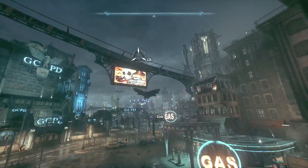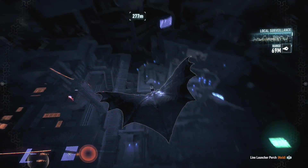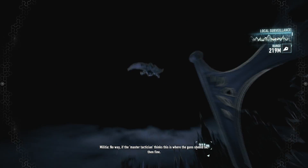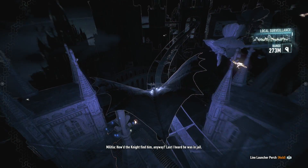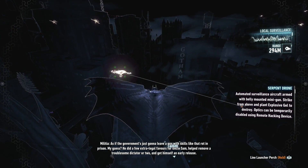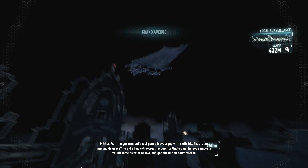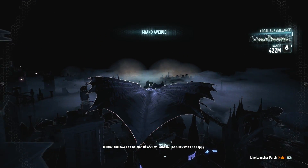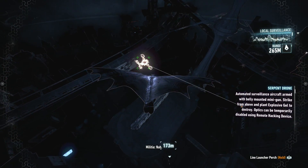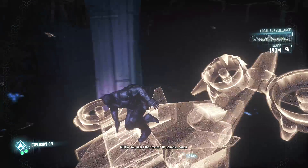The bat's here. Who picked these buildings for a watchtower? We're pretty low down. The commander picked the spots — go free to argue with him if you want. No way. The master tactician thinks this is where the gun should be. Find the knight anyway — last I heard he was in jail. As if the government's just gonna let a guy with skills like that rot in prison. I guess he did a few extra-legal favors for Uncle Sam. Who are they talking about? Interesting — so they have some other big-time commander type guy.